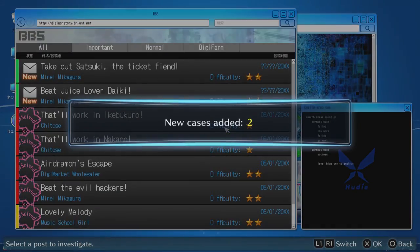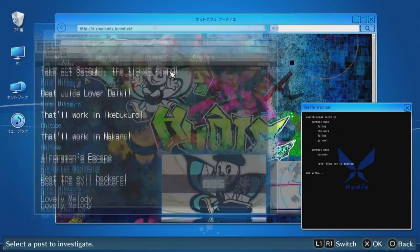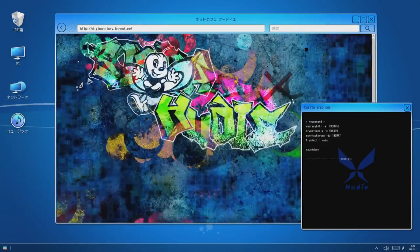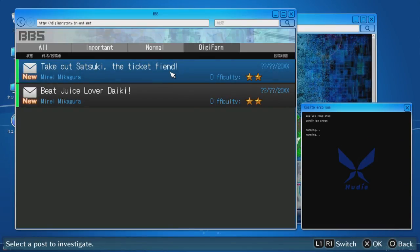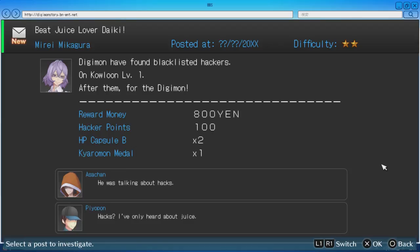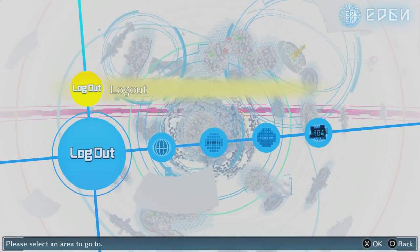Alright, we going to the BBS? Oh right — these are from the investigations that I have, which I should probably go do before I leave. I sent them out on an investigation, hopefully to get more cases. What the hell were we doing? We were going to Eden, weren't we? I don't know, but I got to pick these up at some point. They want us to go and kill those bad hackers. Maybe we can do those after this — I think we want to go to Eden though.